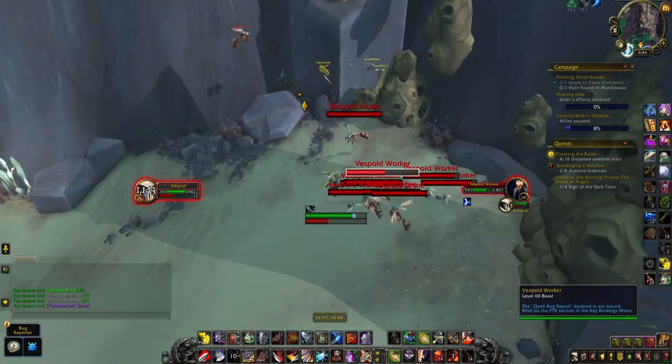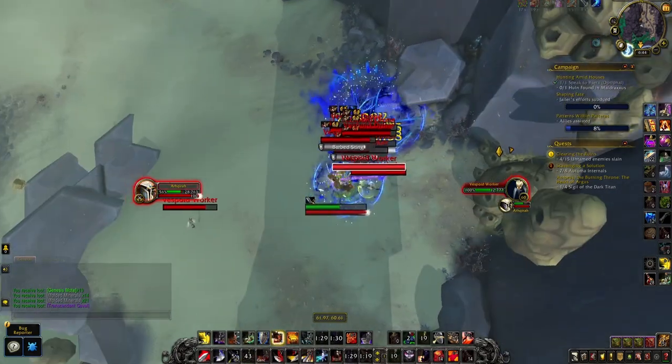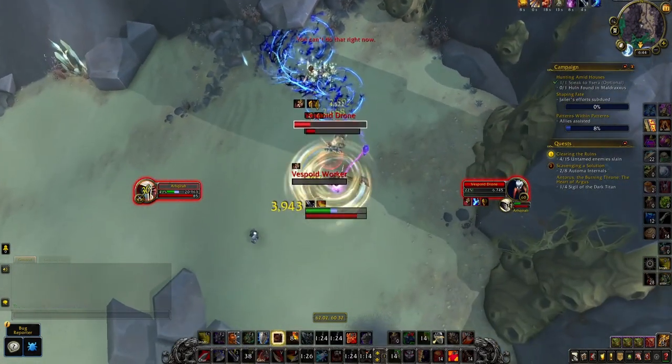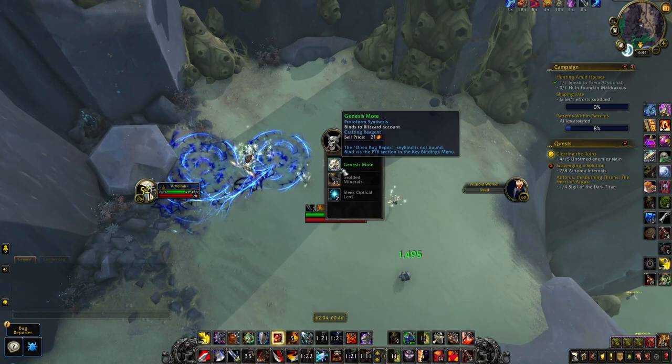The best spot I found is right here, just south of Pilgrim's Grace. There's a big Vespoid hive located here with a ton of Vespoid mobs that are packed together and very easy to kill. They don't guarantee drop the Motes, but there are so many mobs that it's probably still the best place to farm.